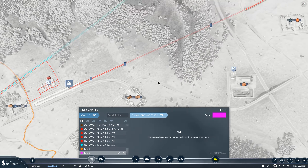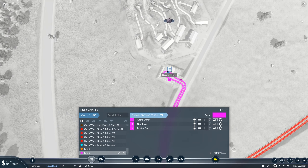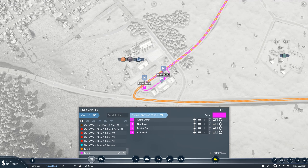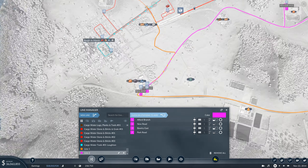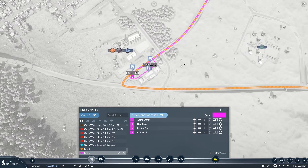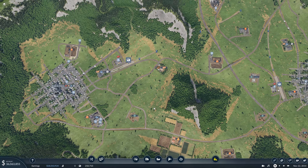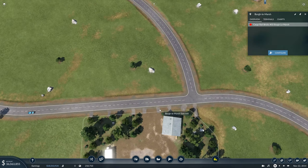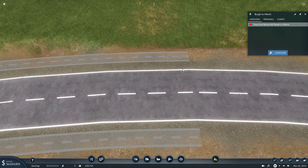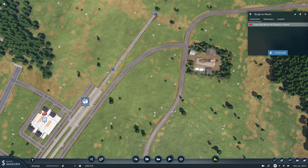We'll need an ore stop here and a coal stop here. I don't know about that one — it doesn't seem to connect in very well; maybe we'll need to do another place where it can turn around. Hopefully this already connects here — no, it doesn't. It gets up to this point, you can tell by the little path overlay, and it doesn't continue up to here. Maybe we just need to make the road a little bit closer.